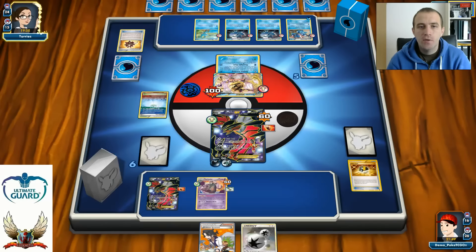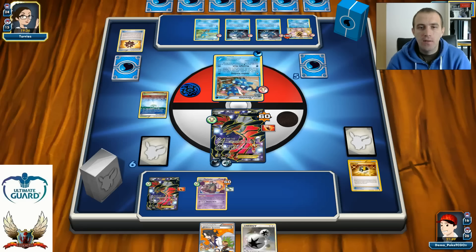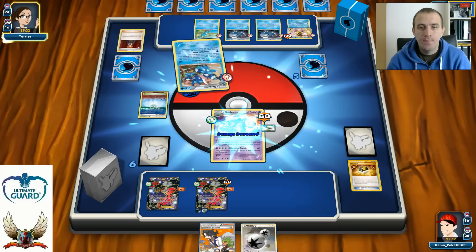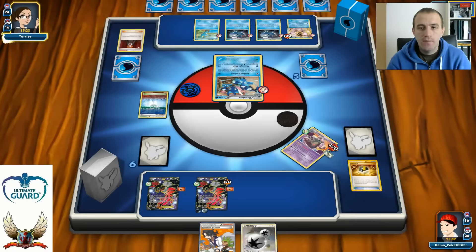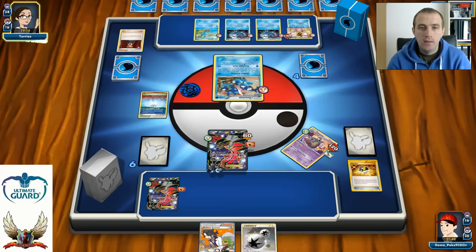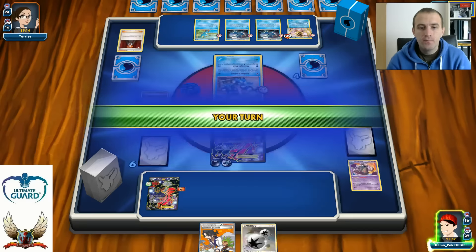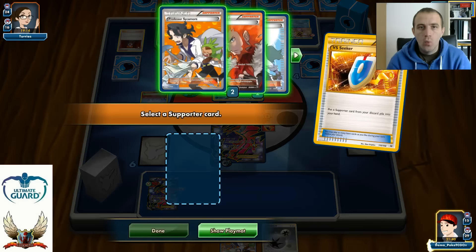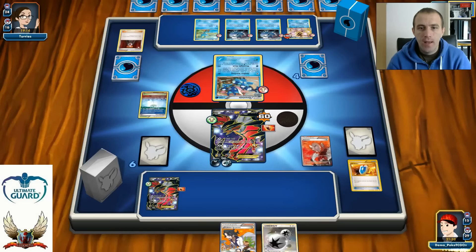Where I can easily one-hit knockout his Greninjas with so many energies on my Yveltal EX. He could Moonlight Slash for 80 — oh, there's a Lysandre. He Lysandres my Garbodor! I didn't expect to see Lysandre in a Greninja deck, but I'm facing one. Garbodor is knocked out. I don't have Super Rod anymore since I already discarded it, and I don't have another Garbodor — not good at all. But there's a VS Seeker, meaning I can Lysandre and knock out one of his Greninja Breaks.